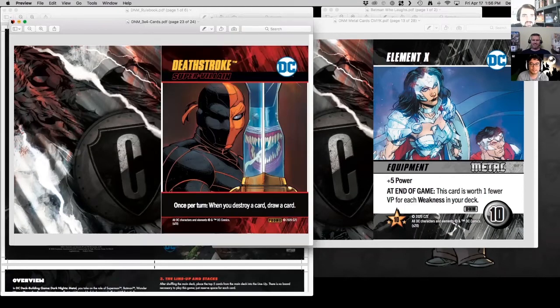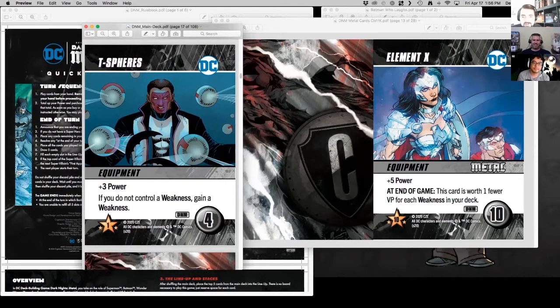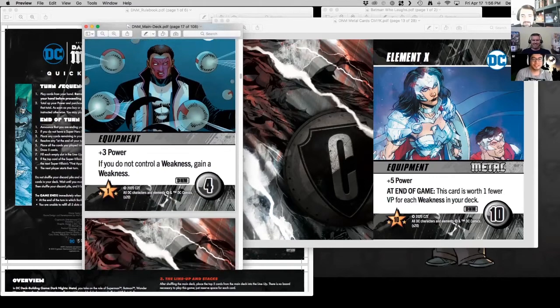Which one looks the most fun? We're waiting to play Plastic Man, because giving a card a type is going to combo with everything, and once you can combine it with multiple characters for the cube, players are going to be all over Plastic Man. Everyone kind of lost their mind when it was suggested at playtest night — Plastic Man was added pretty late into the set. Here's the T-Sphere: if you do not control a weakness, gain a weakness — some really interesting play off that.